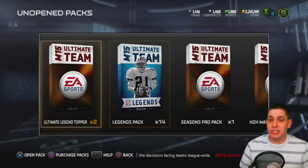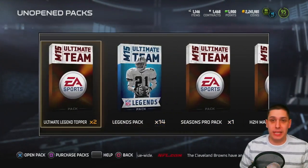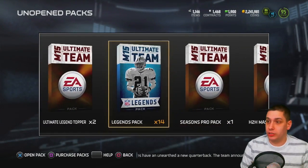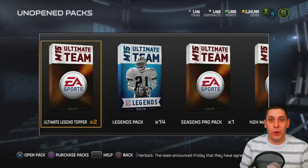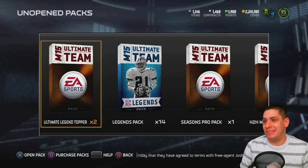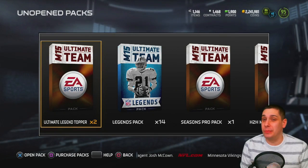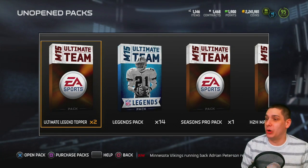I also have two ultimate legend toppers, which contain a couple of collectibles and possibly some rookies — could be all kinds of different good stuff. I know a lot of people are pulling stuff worth like a hundred thousand or more coins out of each of those. The worst I've seen was around 25 to 50k from Wize, but even still that's really not bad.